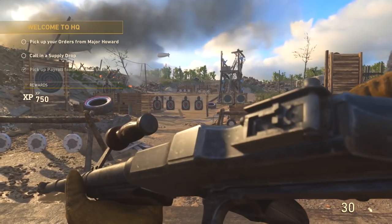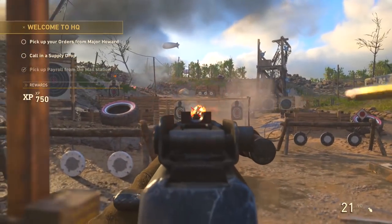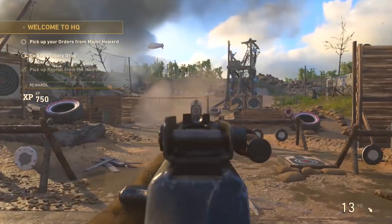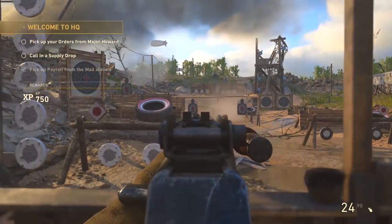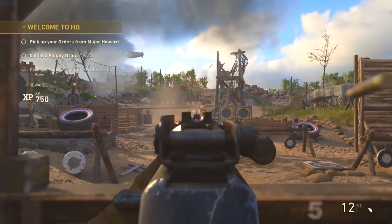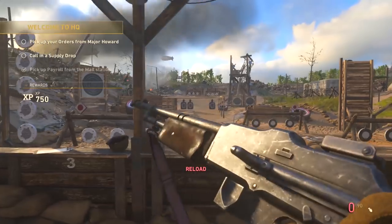It is easily the best class setup for the BAR in COD World War 2 in my opinion. Let me know in the comments which weapon you want me to cover next — sniper, best class setup, anything you want. But let's get straight into this class setup. Today we're going to be talking about the BAR assault rifle, and it is easily top three best weapon in the entire game.